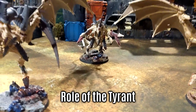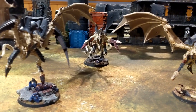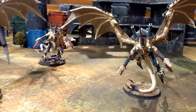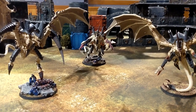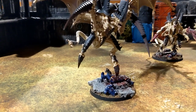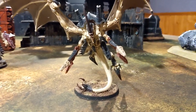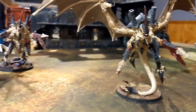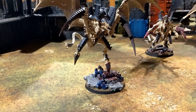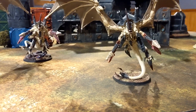Now let's get into the overall role of the Hive Tyrant in lists. In my experience I don't usually build the list around the Tyrant unless I'm doing a murder Tyrant build. I build the core of my list first and if I have the HQ points I always go for the Tyrant. I've found the Tyrant fulfills a nice supportive harassment role — this is the best way I've found to use a winged Hive Tyrant. The walking one can work, but mobility is key in 9th edition, especially combining Hive Fleet adaptions and stratagems to zip units around.